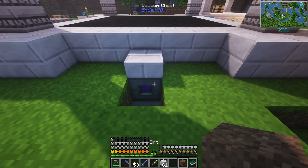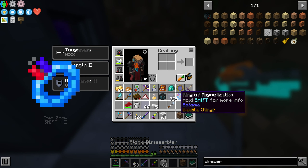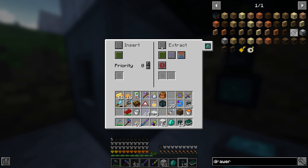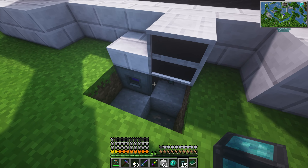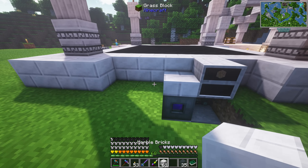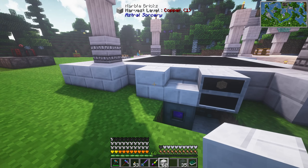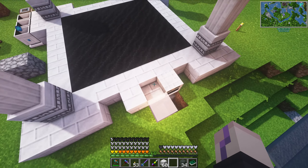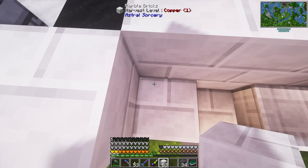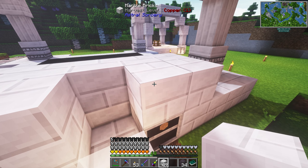We need our chest. I don't think this pulls through walls so we kind of have to attach it. We want to reduce the range by quite a bit - one might actually be enough. Let's try - would you pull through this block? Yes you do! That's even better. We can hide it a little bit better. We can have our chest here with an item conduit underneath, set to extract.